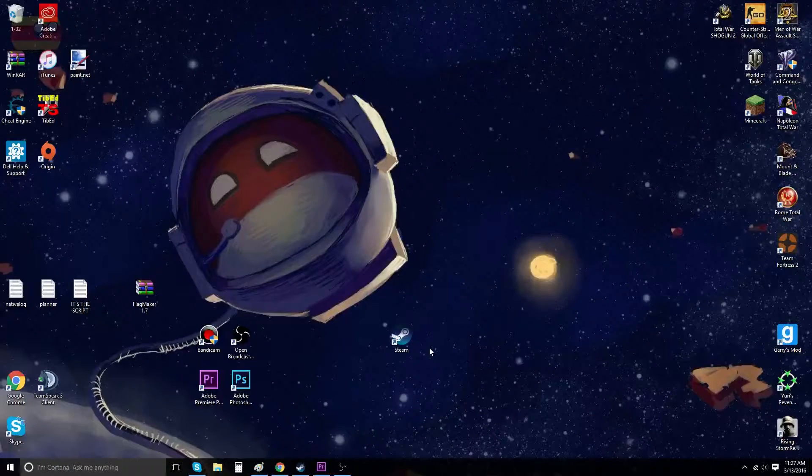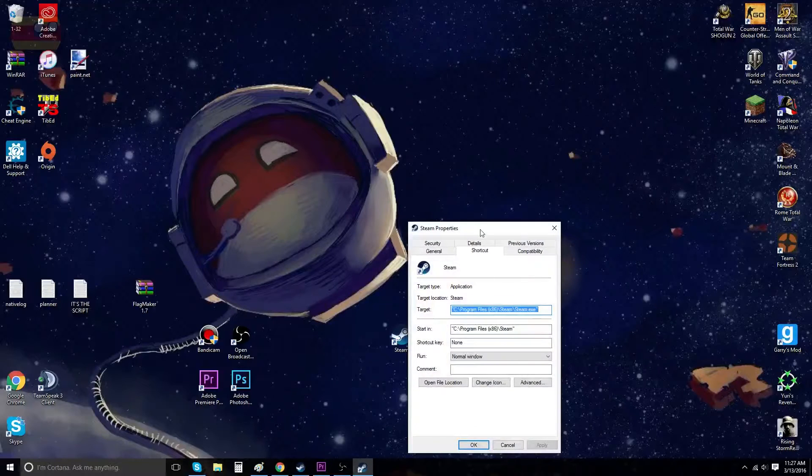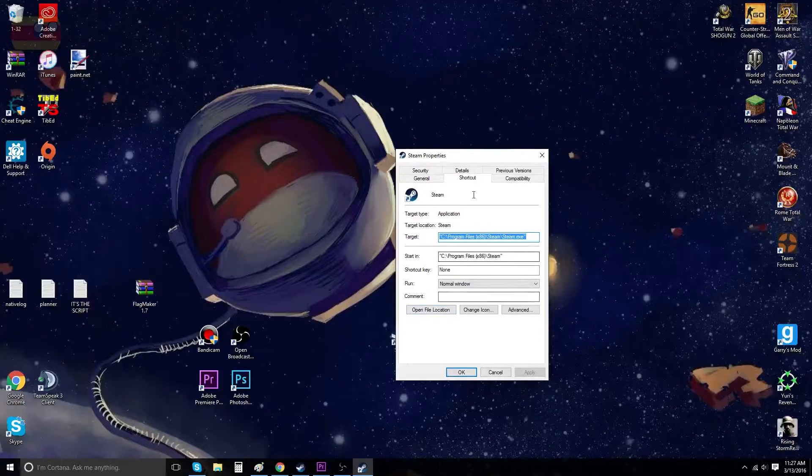First off, we're gonna have to find the Rome: Total War file location. We can do this through Steam by clicking on the Steam icon, clicking on properties right here at the bottom. Next, open up the file location, which is the button right here under the shortcut tab.